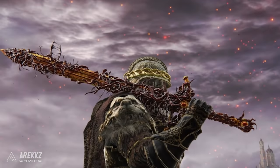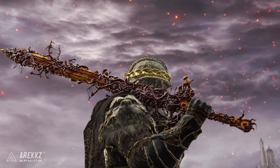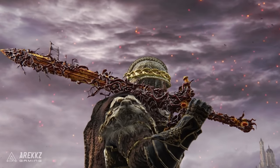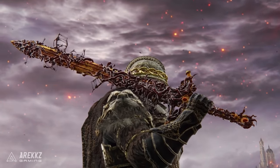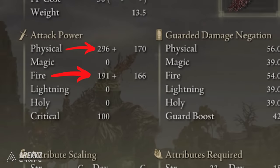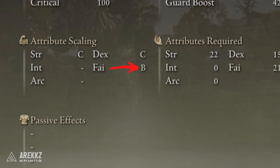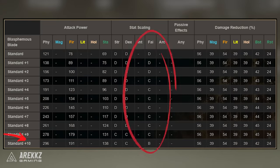This sword is the sacred sword of Rykard the Lord of Blasphemy and it has a really cool effect — you can see the little wriggling, almost worm snake tongue-looking things which are actually the remains of countless heroes devoured by this blade, writhing upon the surface. What's great is that it deals not only physical but also fire damage, which will synergize with one of our incantations that buffs fire and physical damage. I've also gone to the effort of putting my Blasphemous Blade to plus 10, because it gets a bonus to its faith scaling at that level, reaching B tier — really good for a faith build.